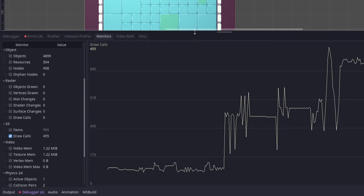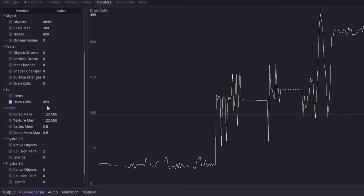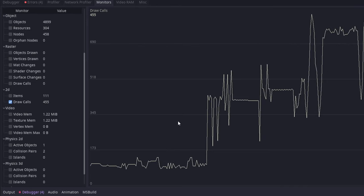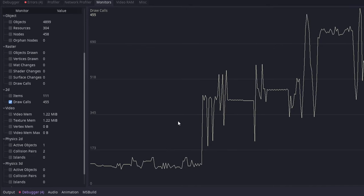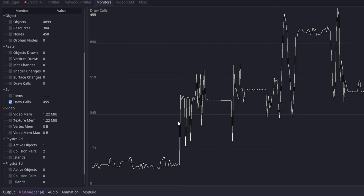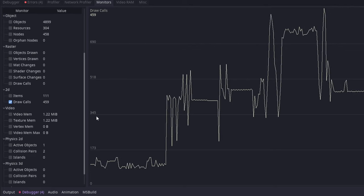The problem with the current version of Godot is that 2D lighting is very expensive. I've got 455 draw calls going on just in the spot I'm at, and the consensus online seemed to be that for a 2D game anything over 100 is a lot. Apparently this will be resolved in Godot 4, so I'm hoping I can migrate my project before the game is complete, otherwise I'll have to figure out a solution for this performance problem.